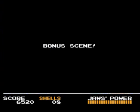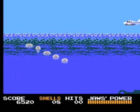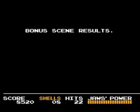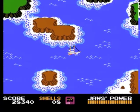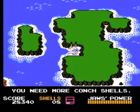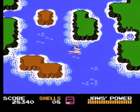At times, the game will interject to toss you into a bonus scene, where you'll end up dropping bombs onto synchronized rows of jellyfish. These stages are actually pretty helpful, since scoring big will grant you a decent number of extra shells. The ports require a certain amount of shells in order to grant you the upgrades, and if you don't have enough, they'll just end up sending you on your way.